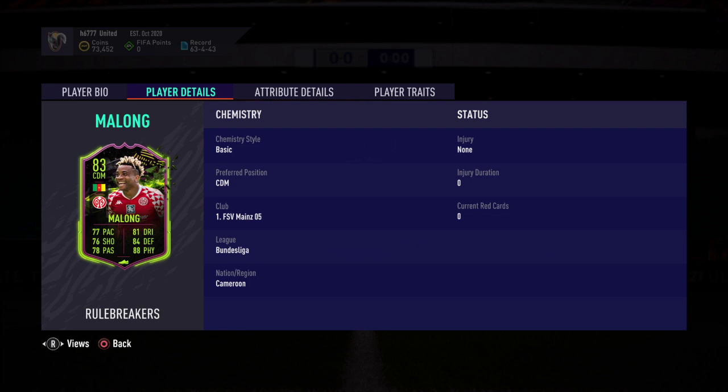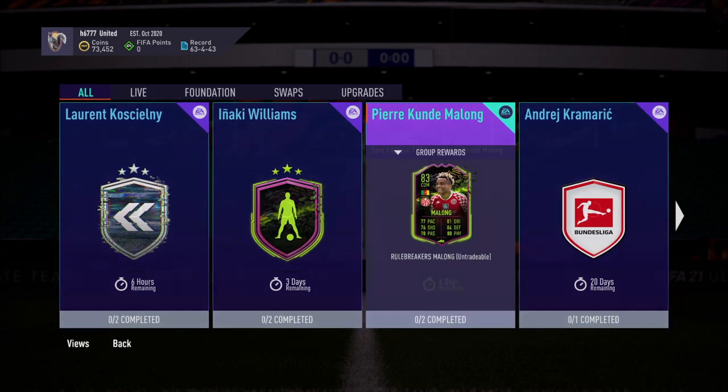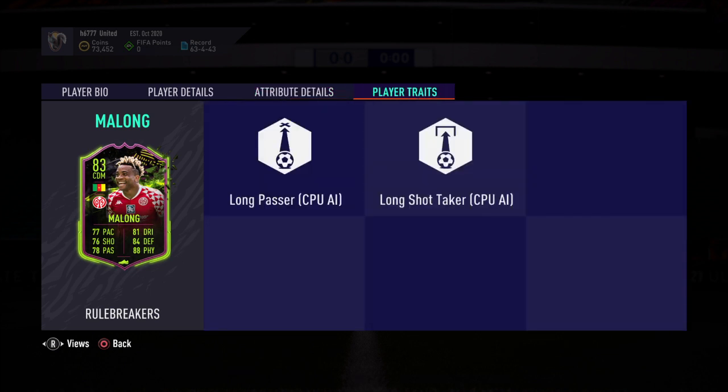It's untradeable. The attributes are: 77 pace, 76 shooting, 78 passing, 81 dribbling, 84 defending, 88 physical - a fairly well-rounded card. Looking at the stats a bit more closely on screen, the player traits are long passer and long shot taker.